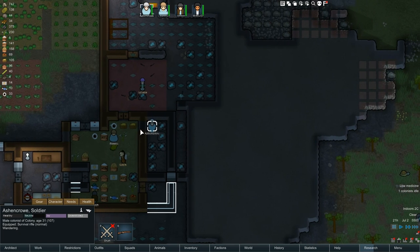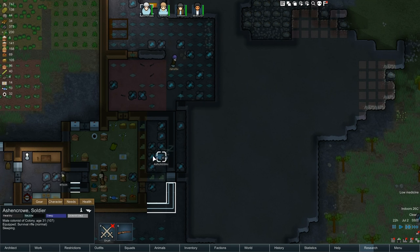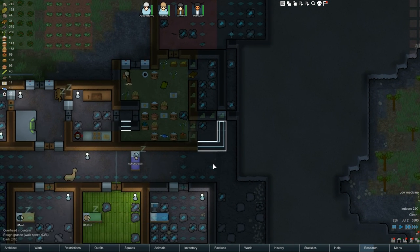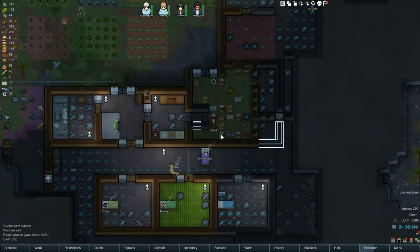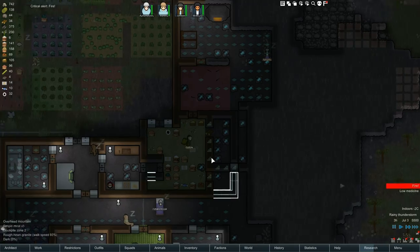One colonist is idle — Ashen Crow, you can't get out! We need to get rid of this wall so you can get out. Deconstruct the wall and get out of there. He got stuck. Let's fast forward. Our prisoner is just wandering around in our fridge — you can't just do whatever you want!